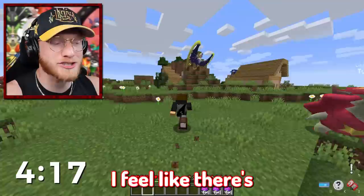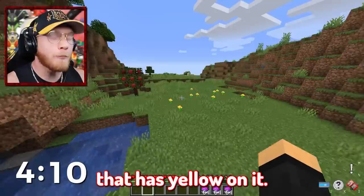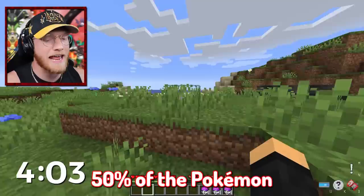All right, five minutes is on the clock to catch yellow Pokemon. I feel like there's so many yellow Pokemon, this should be a really good round for me. So far though, there's Lunala there that has yellow on it, but one of our rules is it pretty much has to be the primary color — at least 50% of the Pokemon has to be the color that we have.